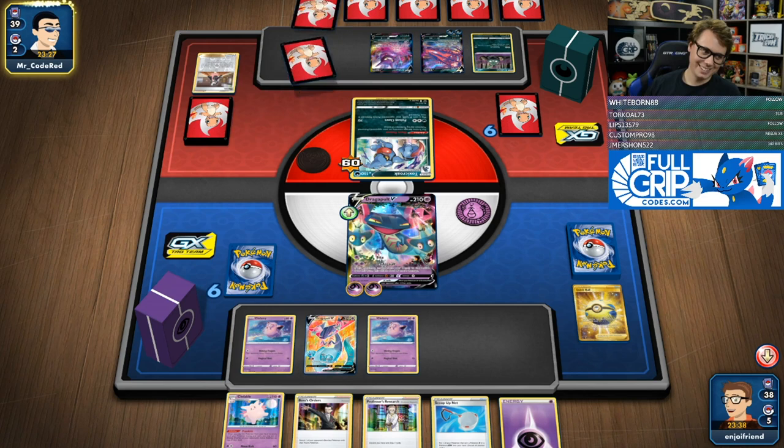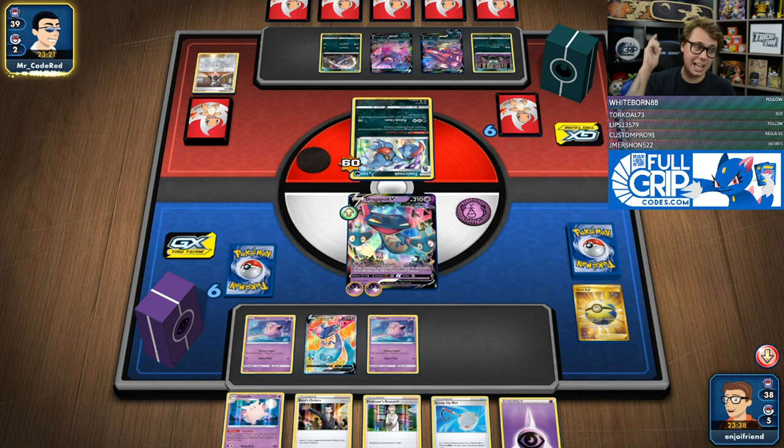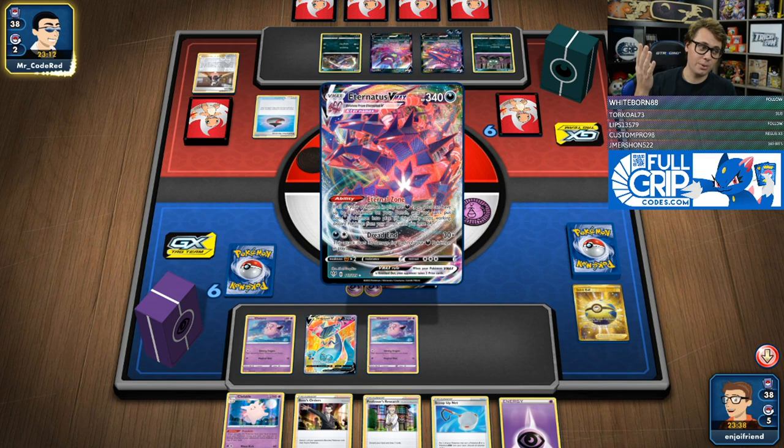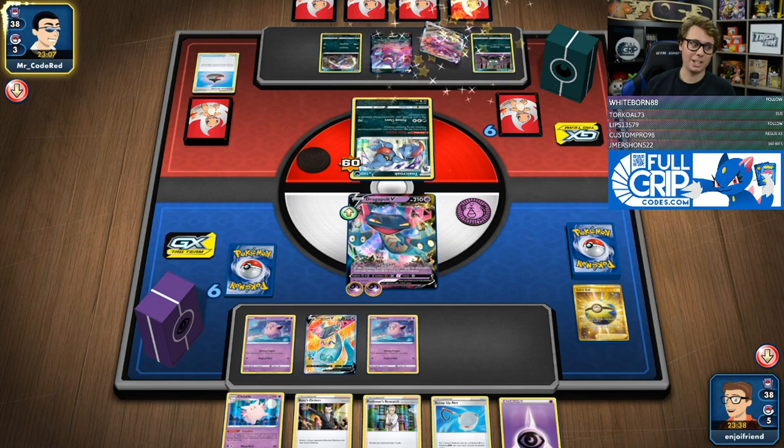Live Wire is better than Code Red. Baja Blast is better than Code Red. Pitch Black is better than Code Red. Voltage is better than Code Red. They're all better than Code Red, chat.